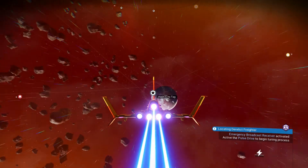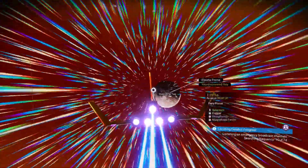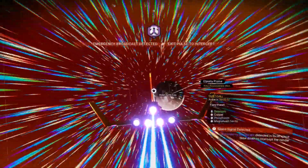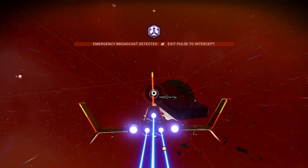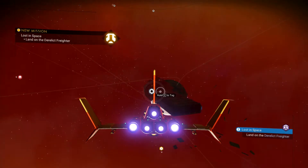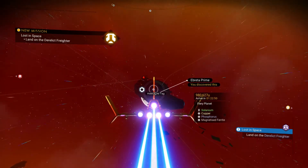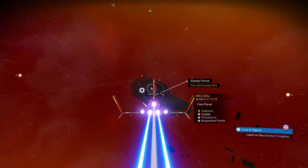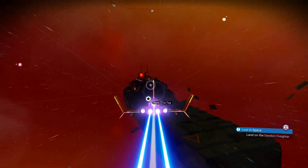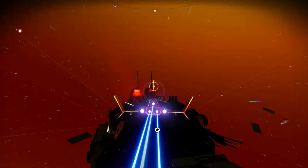Let's pulse drive over there. 'Searching frequency. Listening on emergency broadcast channels. Slow down to intercept the sender.' Land on the derelict freighter. So this is cool — where do you land? Probably up at the top here. Yeah, I see a landing spot there.